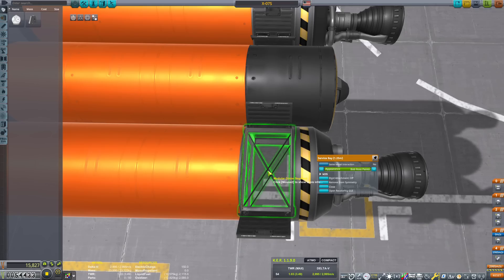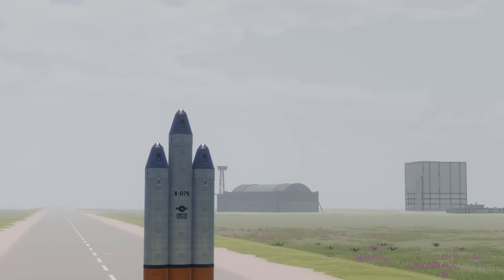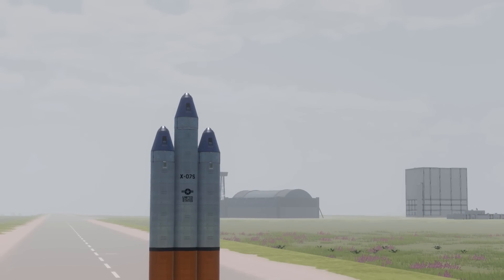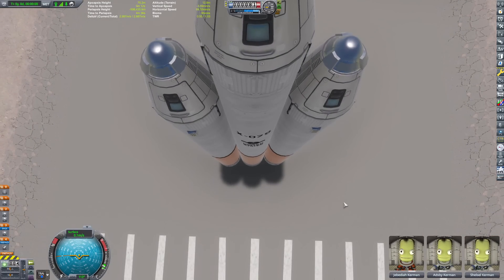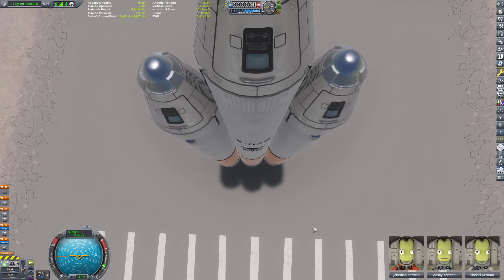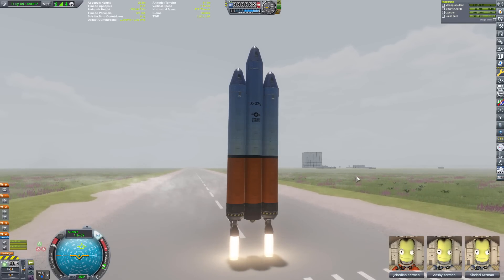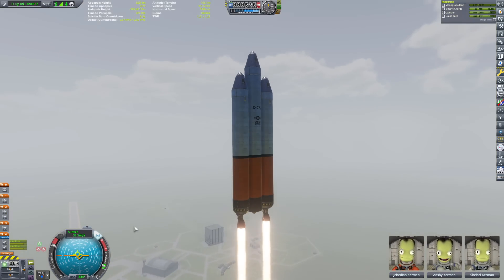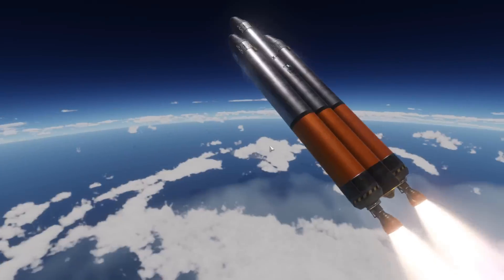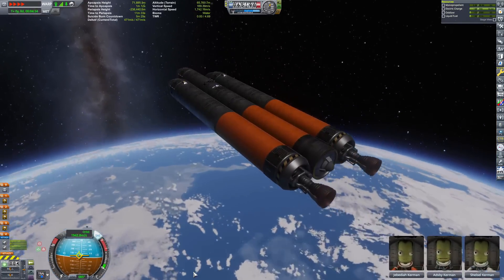So my theory was that it has a lot of weight in the back, so when it's almost empty of fuel it would want to go in ass-first. Of course there's a little parachute in the back — I don't have an aerodynamic nose cone, so having something back there is better than nothing. The theory was: once it used up all its fuel and came back down, it would create drag in the back, but also a shit ton of drag in the front. Look how beautiful that is. That thing is just gorgeous.